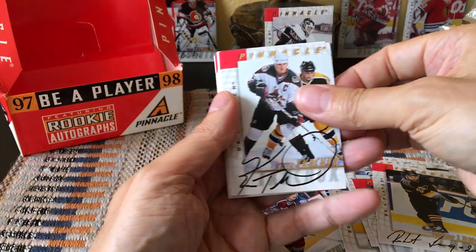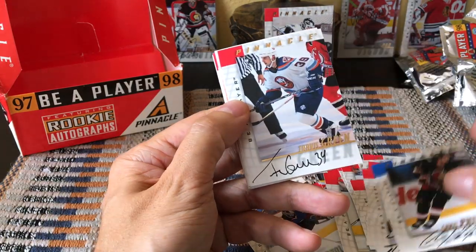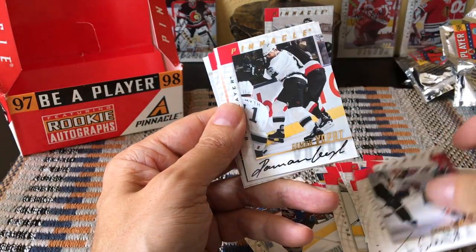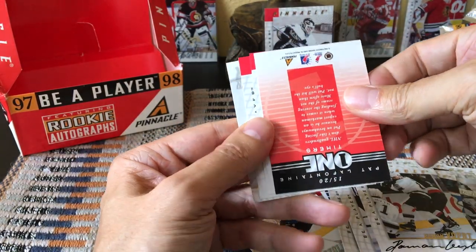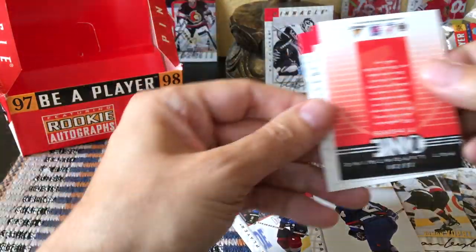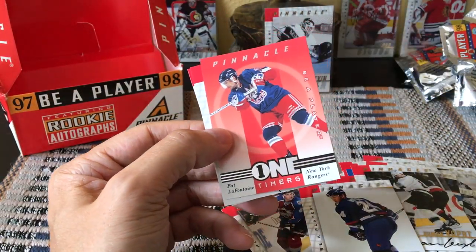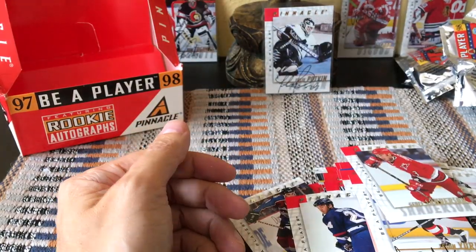I don't think too many of these are big names, although I did hit the Vinnie Damphousse which is probably the hit of the box. Continuing on — Chris King, Travis Green, Rob Brown, Adam Graves. We have an auto here — it's Robert Lang again, with his number. Hopefully our last pack is also a hot box pack, and it is! Holy moly! It's Keith Tkachuk! Keith Tkachuk auto, Chris Phillips auto — that's a great one. Travis Green — that's a great one too, he's a coach now. Roman Vopat. Another one of those inserts — One-Timers of Pat LaFontaine, which is nice. Jason York, and that's it.